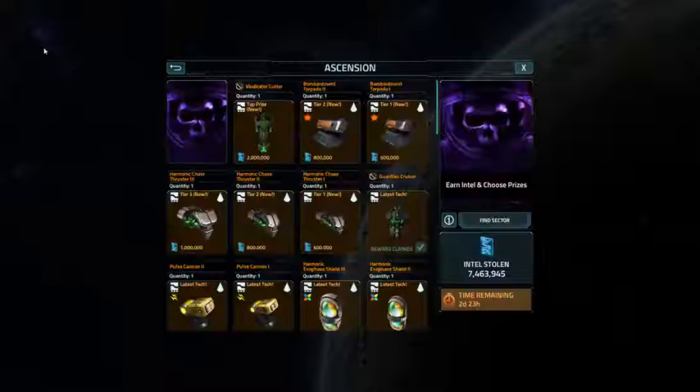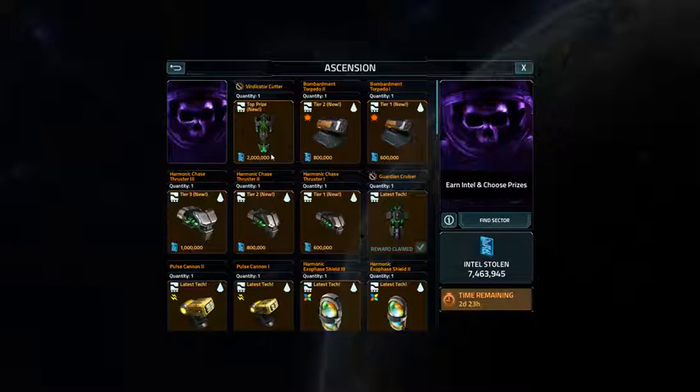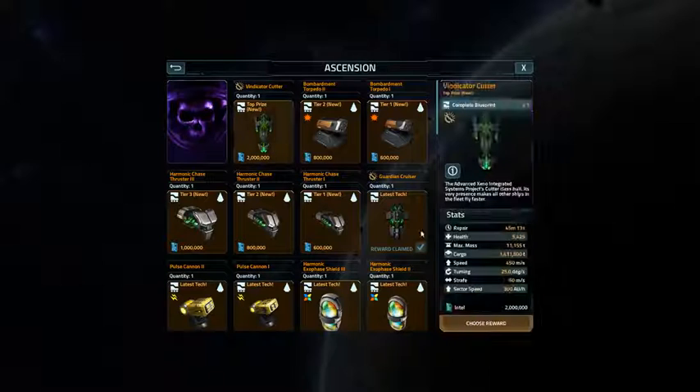Now let's do the Ascension. I didn't think I was going to go all out on this one — didn't think I'd get the Vindicator Cutter print. But then I decided to change up my strategy and spend coins, since I only had limited time with work coming up and someone I'm spending time with. I spent coins and ended up with 7.4 million points, with a total play time of maybe 12 hours out of the 24.